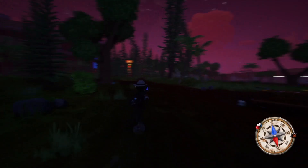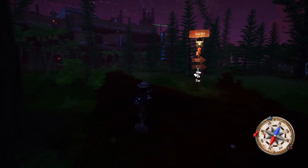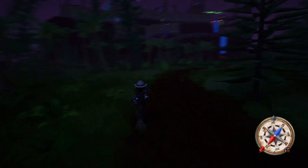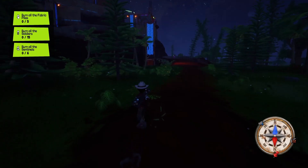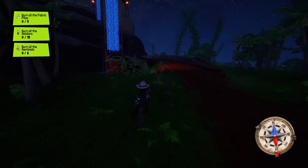We've got a full pack of rocks right now which is great. That's going to enable us to at least get a head start if we come across anything while we're entering the actual factory. We've got five fabric piles, fifteen soldiers, and six sentinels — and there's our first soldier right there.